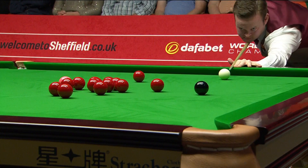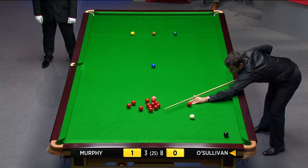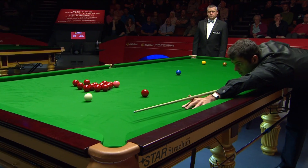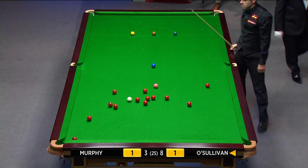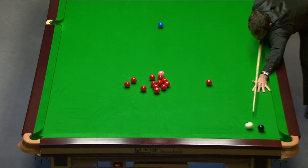Explain how you can knock a red like the red he's knocked in. Mind you, the black jumped straight off the bed of the table there. Yeah, that was unfortunate. Straight into the pack here.